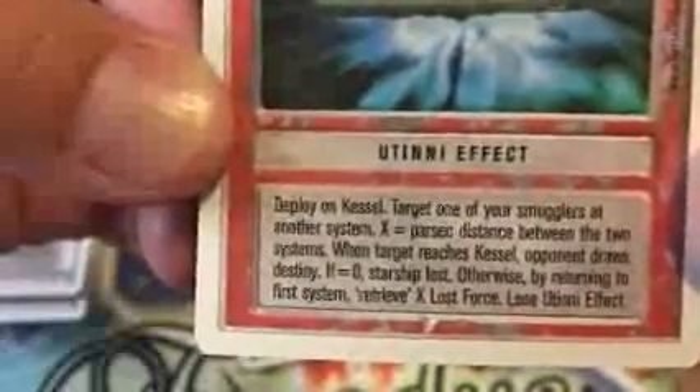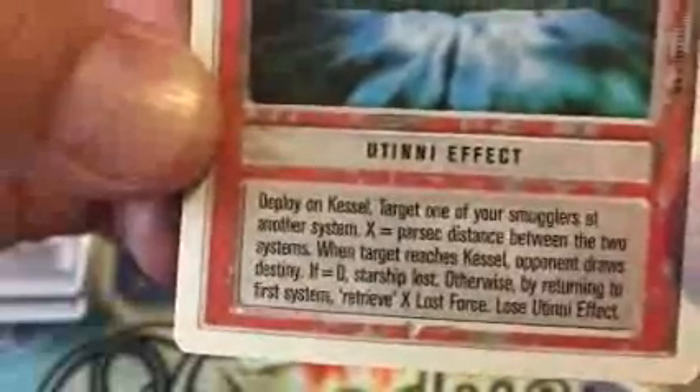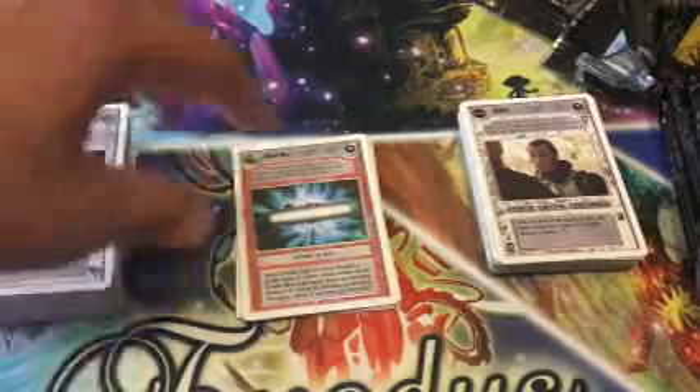Boshak. Borkins. Haralot. Margin 2 deployment. And the Kessel Run. Deploy on Kessel, target one of your smugglers at another system. X equals parsec distance between the two systems. When the target reaches Kessel, opponent draws destiny. If zero, starship lost. Otherwise, by returning to the first system, retrieve X lost Force — lose this effect. So it stays on the table and you go from A to B and back to A, retrieving X Force where X is the distance. I guess you could play a Kessel Run deck — a.k.a. Life Gain.